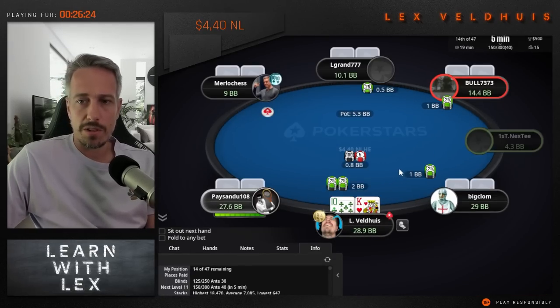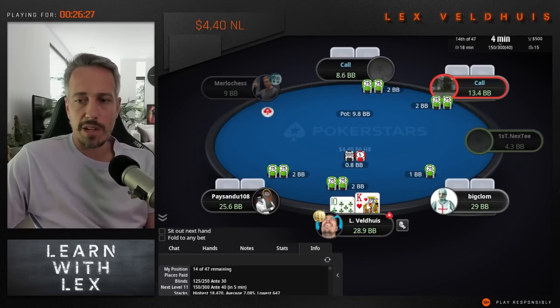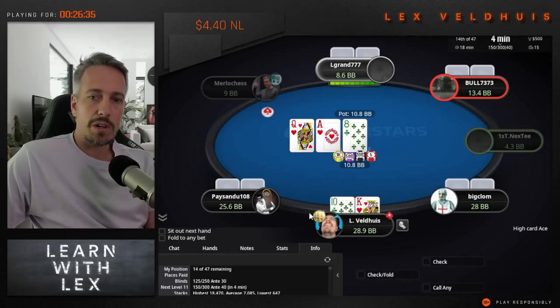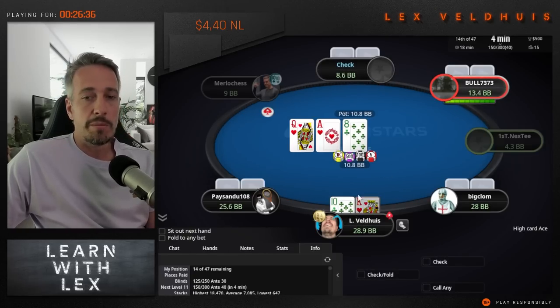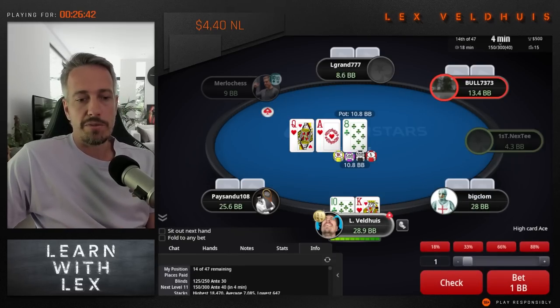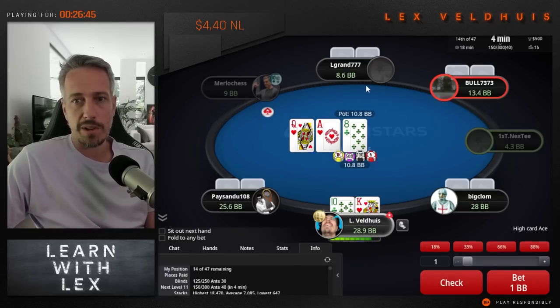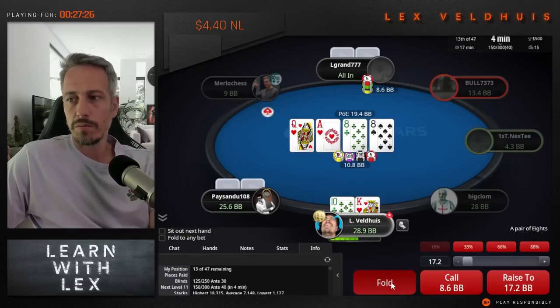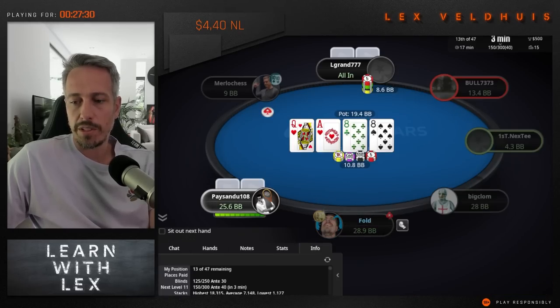At 30 big blinds with lots of short stacks at the table, the nice thing about raising a hand like king-10 offsuit is that it actually blocks a reasonable amount of strong hands. I wouldn't want to raise a hand like 6-5 suited because it has the opposite effect. Blockers are real - having a king and 10 makes it less likely for other people to have hands they can shove with like king-jack suited, king-10 suited, jack-10 suited, ace-10. We're going to check here and see what happens, then just fold - multi-way to the flop, not a good turn, nothing to play for.